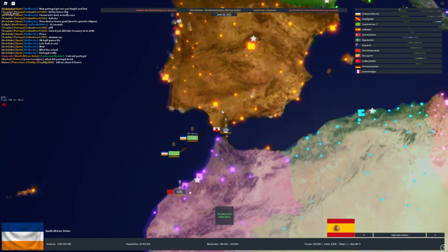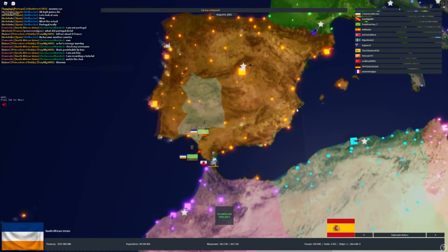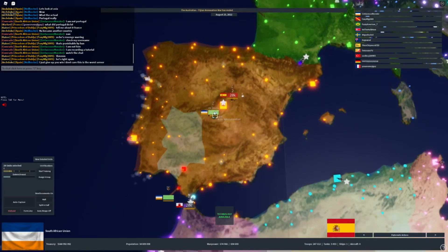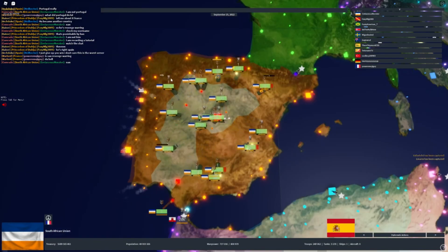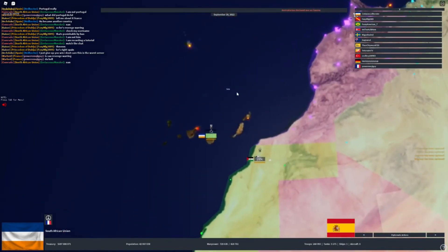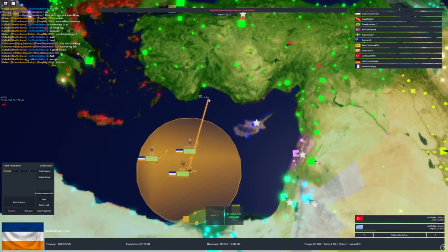I'm going to land on Spain and take Madrid. Spain played like an AI — kind of sad. When you invade new land, you want to take the factories and destroy them because if left, they might produce resources that hurt you. Now I'm going to invade Turkey — sending my troops to make the landing before the war is actually declared.